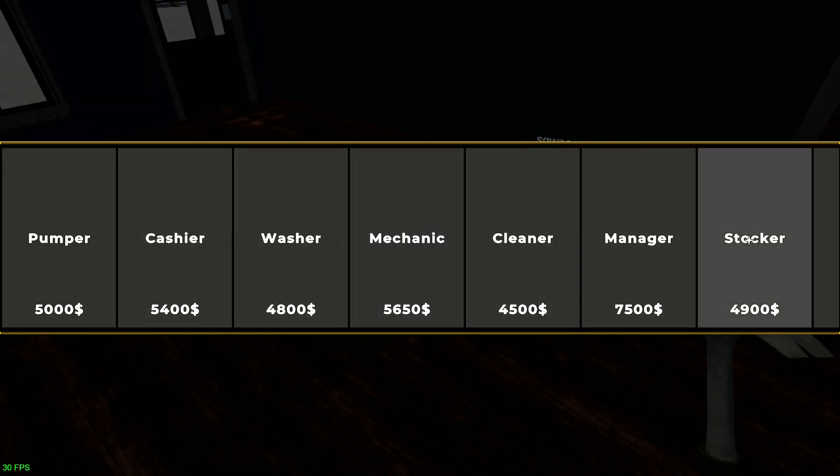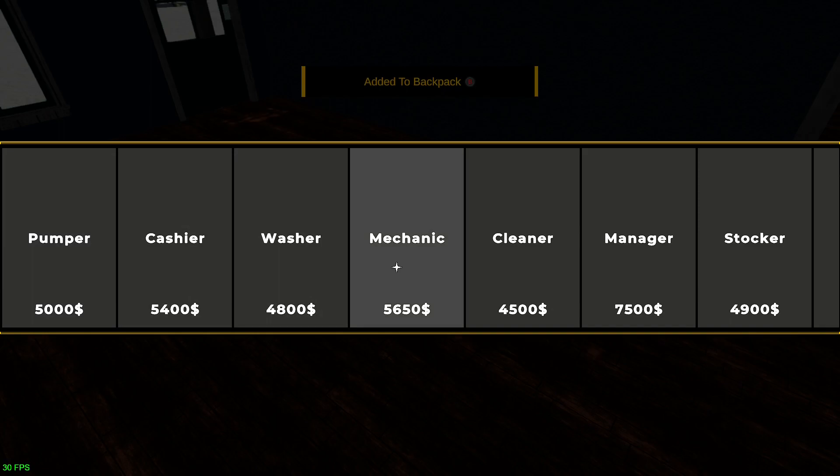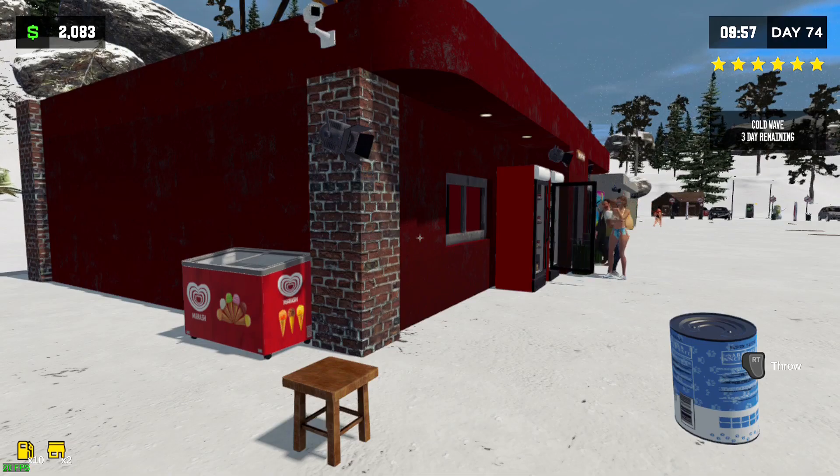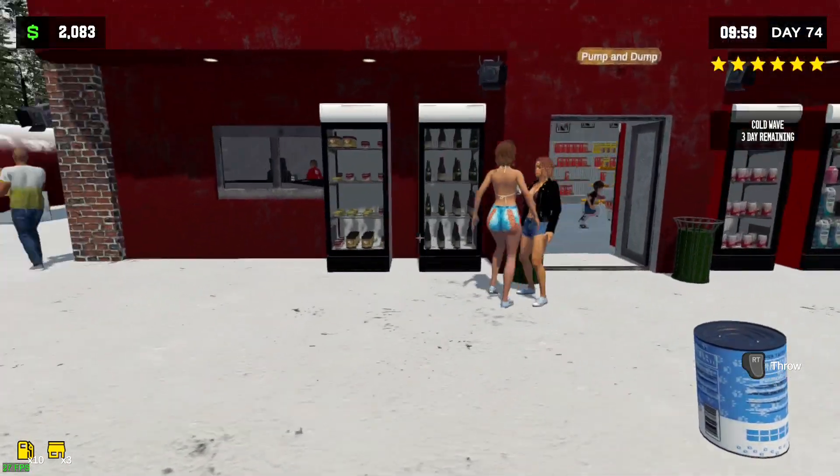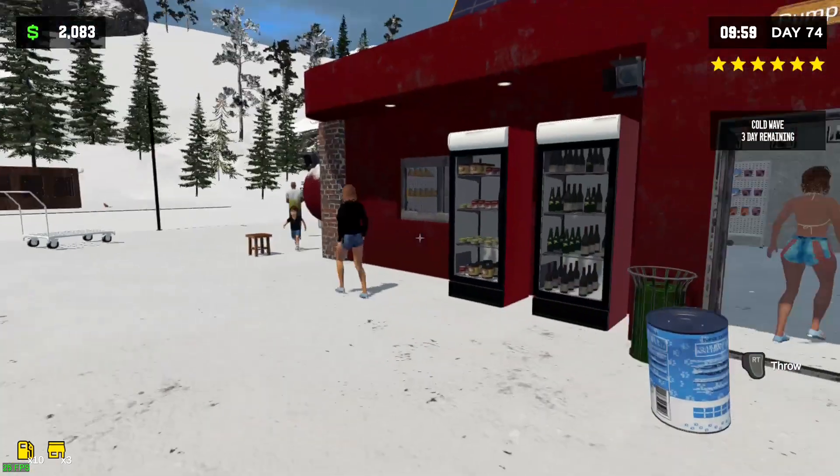So in order to upgrade the baby you can turn him into a stocker, a manager, a cleaner, a mechanic, a washer, a cashier, or a humper. How do I back out of this now though? Uh oh. Back in Pumping Simulator — we got an update so we'll just jump in here real quick to try and show you some of the stuff.